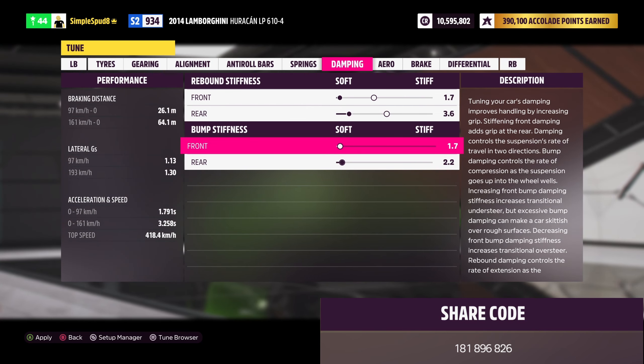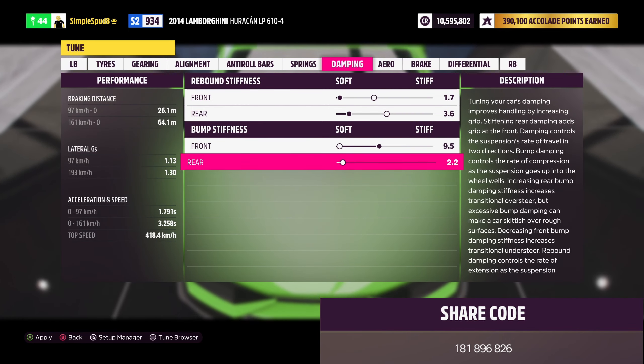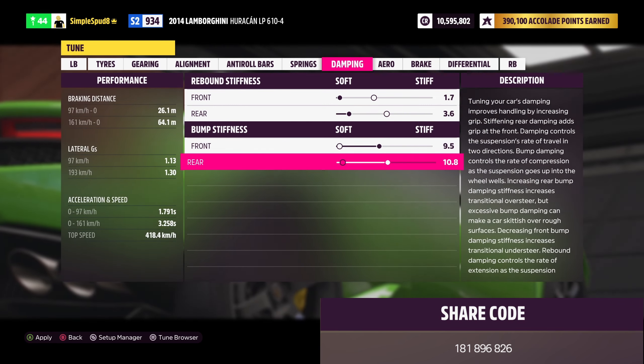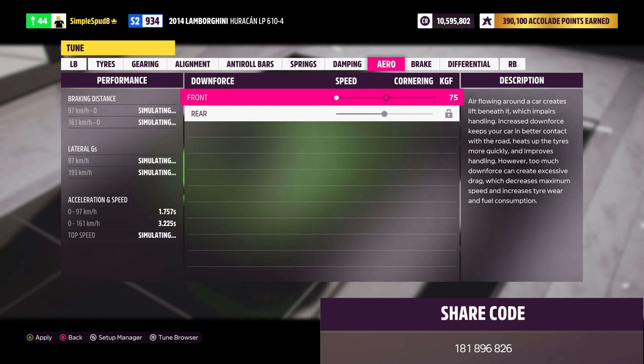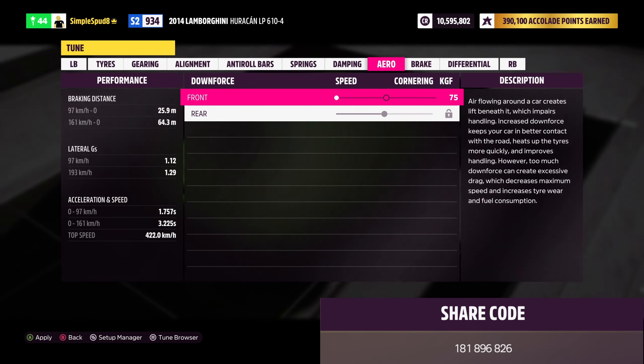Next is the springs. In the front set this to 57.0, then in the rear go up to 61.5. For the ride heights, in the front leave this at 14.7, but the rear drop down to 11.8.